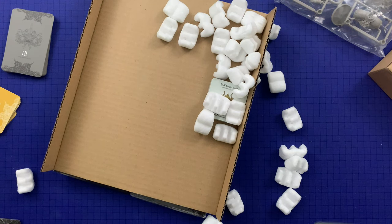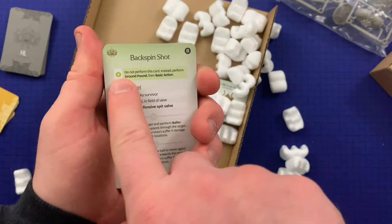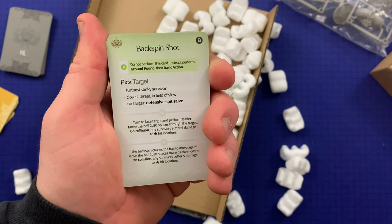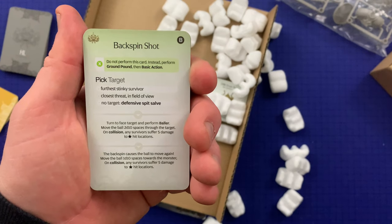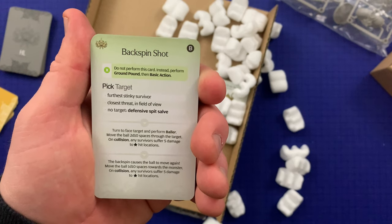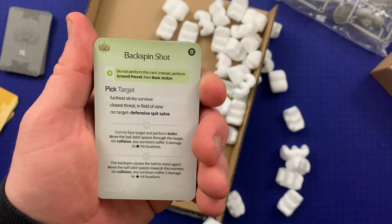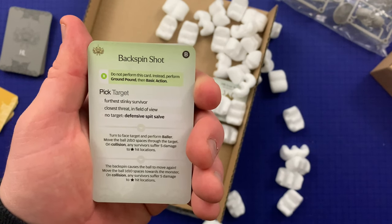Here's a basic AI card — 'Backspin Shot.' Pick target for the stinky survivor, or closest threat in field of view, or no target: defensive spit salve. Then flow: turn to face target and perform Baller — move the ball two d10 spaces through the target; on collision any survivors suffer five damage to monster level hit locations. Then another flow: the backspin causes the ball to move again — move the ball one d10 spaces towards the monster; on collision any survivors suffer five damage to monster level hit locations.